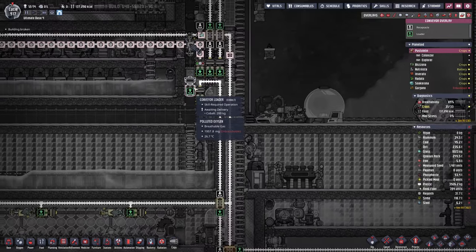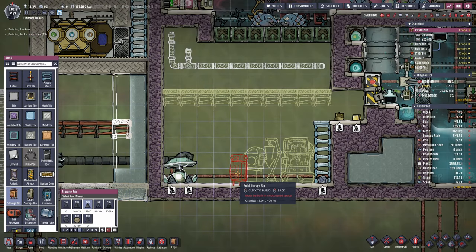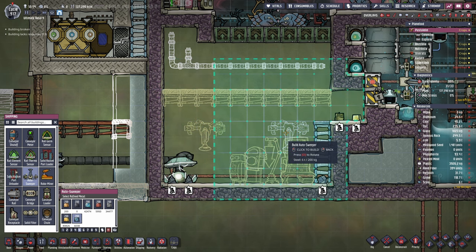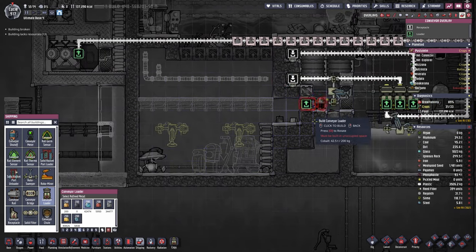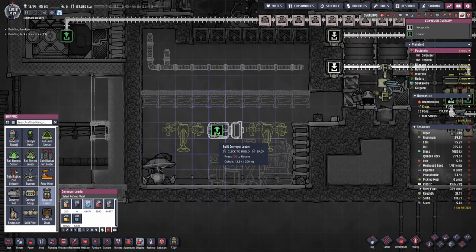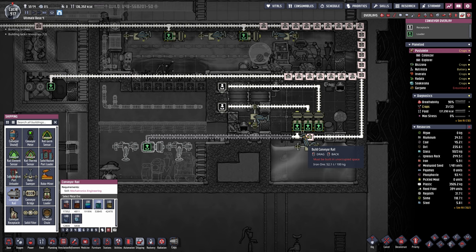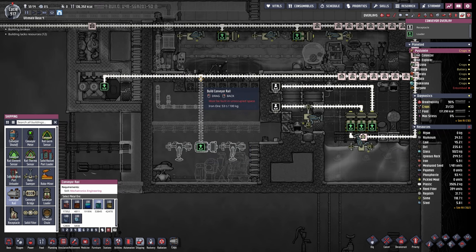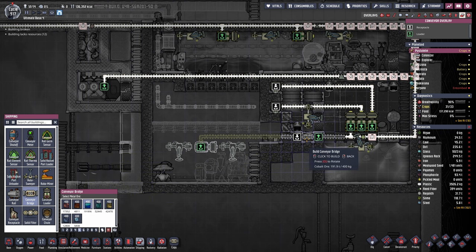Let's just see how it goes and if it really takes away too much dupe labor. Until then what we can do is have a storage in its place, and we're also gonna take this to the next level by adding two autosweepers that are able to reach all of the spots in order to pick up the eggs. We still want a conveyor loader somewhere along these lines and connect it with this guy. We could also go straight up if we wanted to — yeah, I'm gonna go through the fish, using a bridge right there.